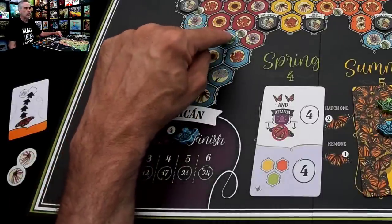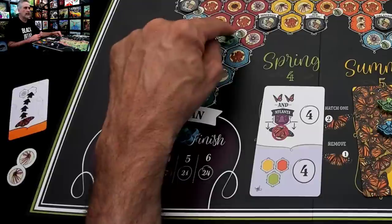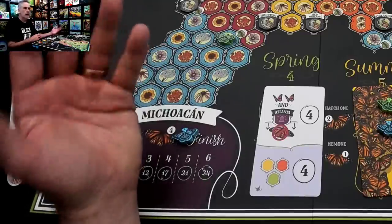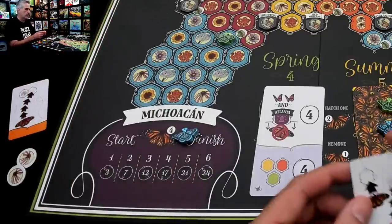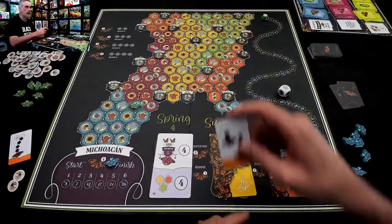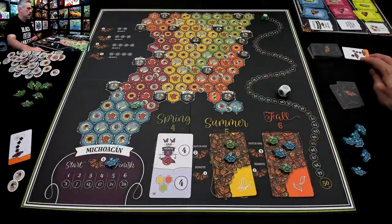This zone happens to be adjacent to a silkweed space. What that means is, after I've moved, I can activate this. What do we do with silkweed spaces? We hatch our next generation of butterflies, and that is what I am going to do. I'm going to get some more butterflies on the table, and this card having been played is going to get discarded.